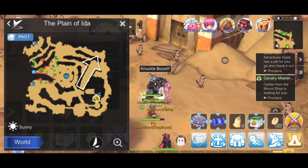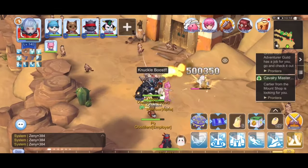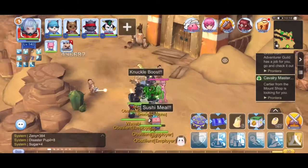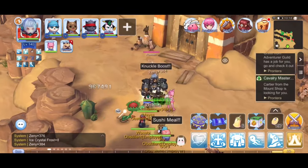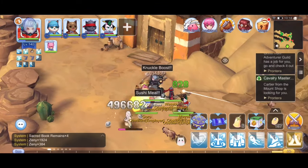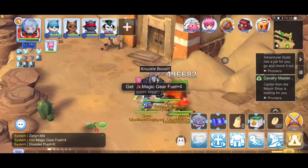Now let's try Knuckle Boost. One-hitting enemies with this skill is easier because of its damage. Since Knuckle Boost is a single-target skill, we don't need to compete with popular spots — we can just transfer to areas with good spawn rates.